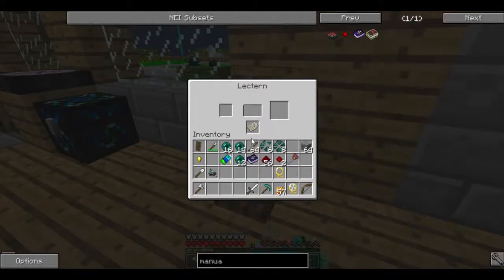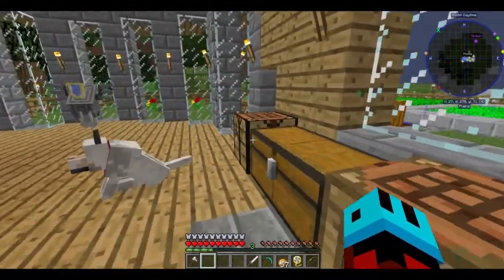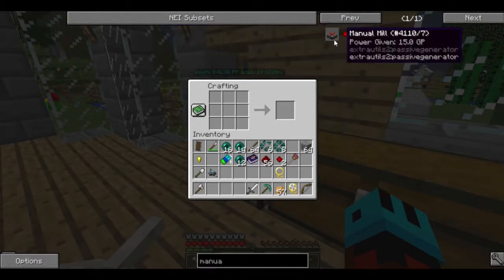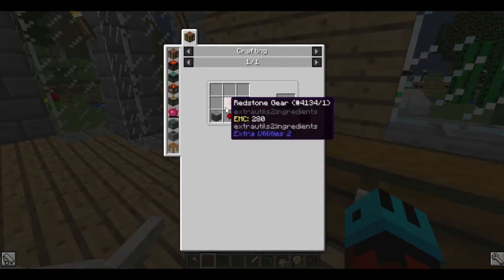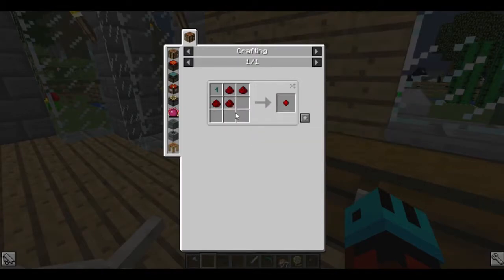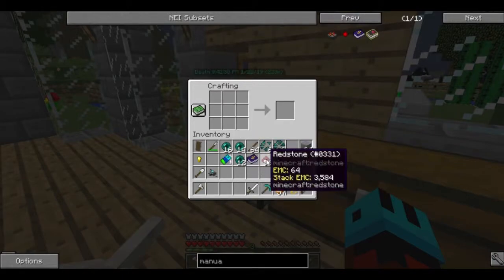Okay, so first, here's the lectern for the manuscript page. What were we working on here? Let's take a look. This is a manual mill. Okay, so we have one resonating redstone crystal, and we need more.